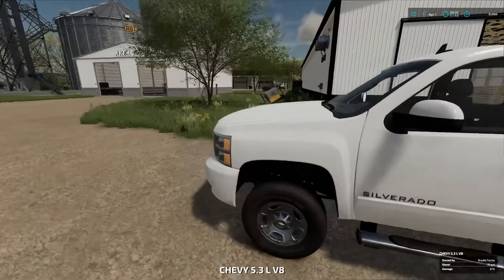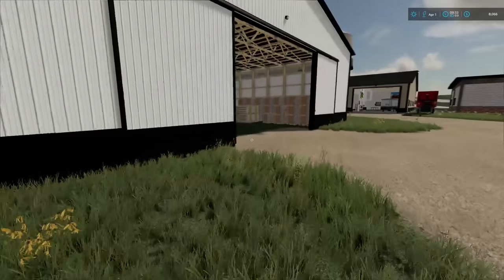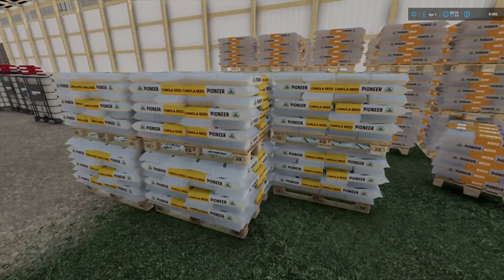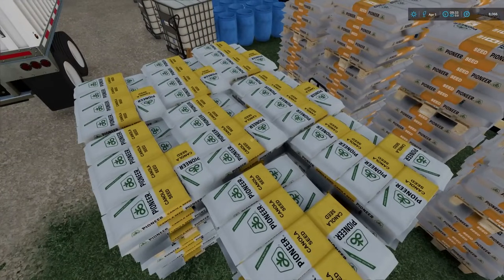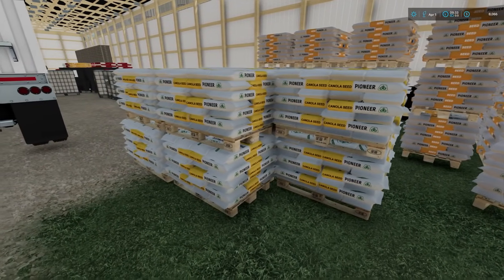So I just got off the phone with William and he said I was looking on the wrong side of the shed. Right here is a majority of their seed. The seed I bought are these 16 pallets here. I don't know why they say canola seed — I asked William about it and he said it got mislabeled or something. So this is my seed. Half is corn and half is beans, but they're all labeled canola.